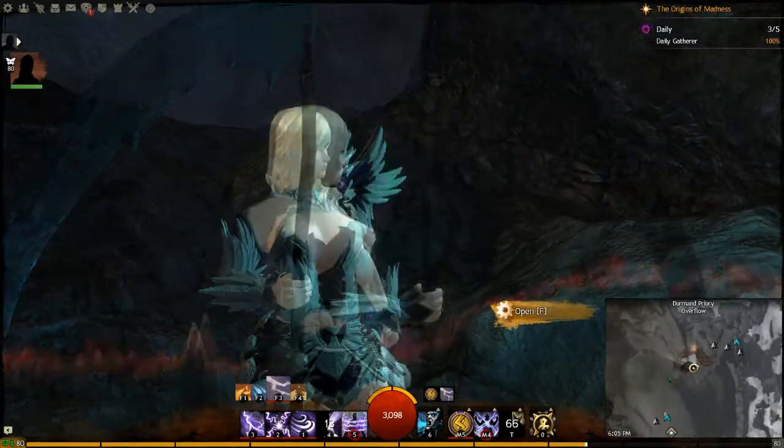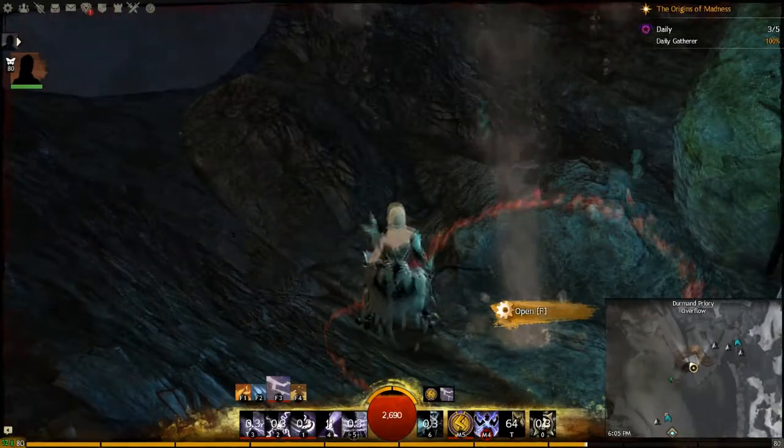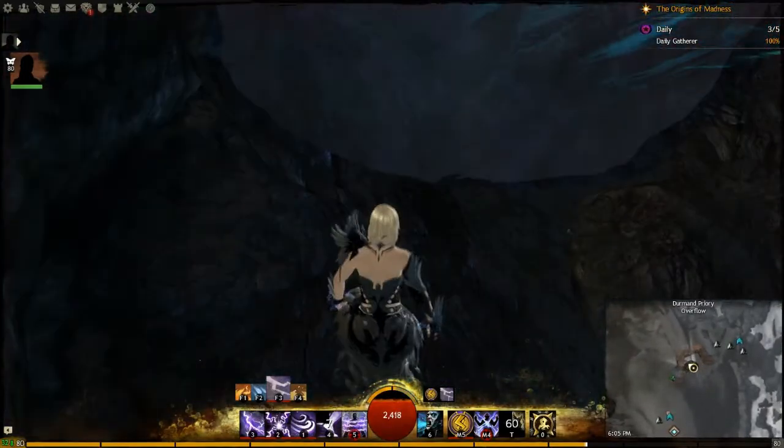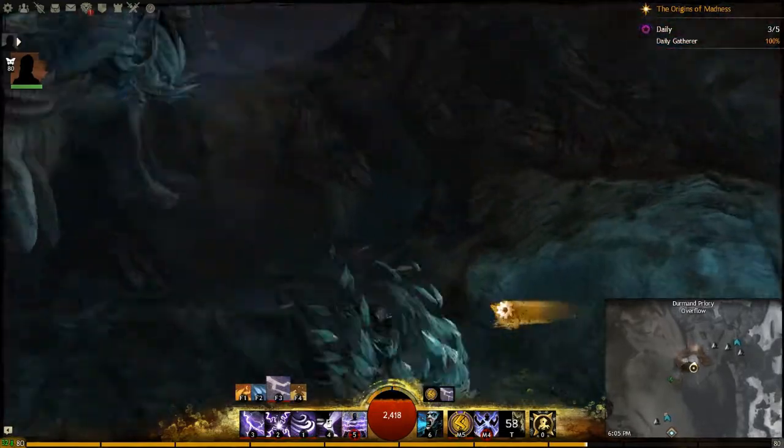Once you're here it will give you the 10 power core pieces that you need — about 50 to open it. I'll show you next on how to get the power core pieces.